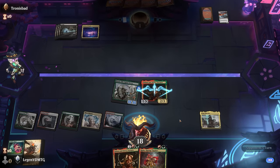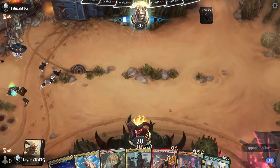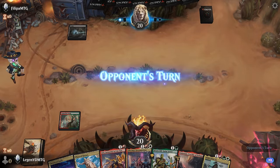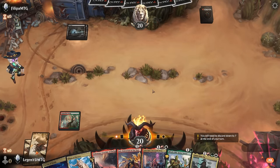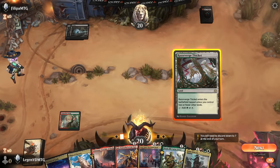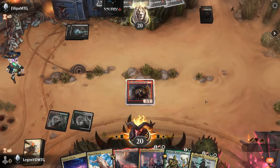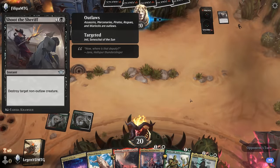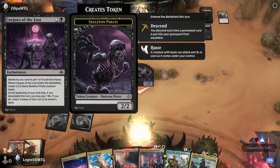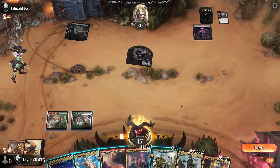And that does it — on to the next one. Game 2 — we're on the draw with a decent hand and can curve two into three into Anhy Joins Up. The question is Bristly Bill or Inti first. I think we play Inti first — if they have removal, I'd rather have them take out Inti. Shoot the Sheriff taking a spot over Go for the Throat. Now Corpses of the Lost — so we're on a skeleton deck. We could play Anim but it's without any real protection.